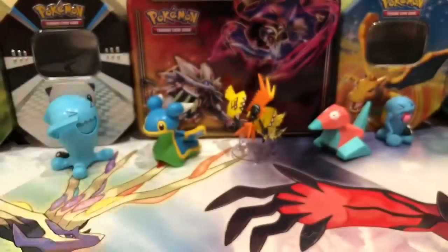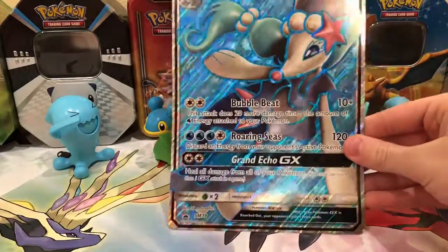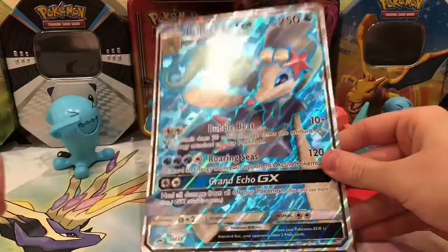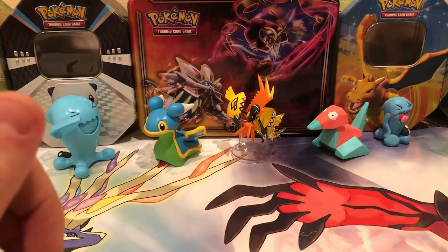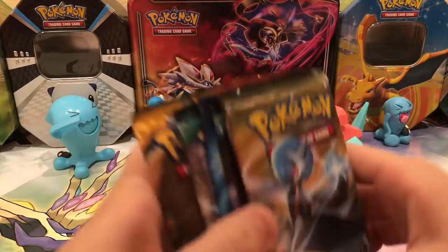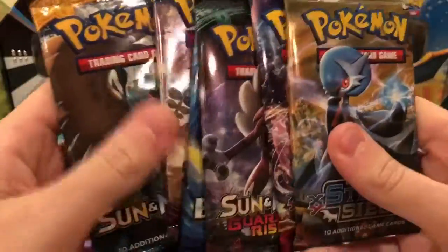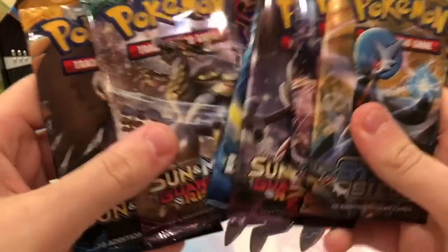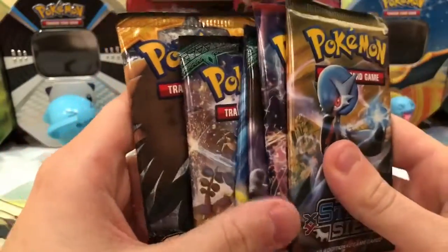I really love these pins. And then before we get to the packs, here is the jumbo card — I have to bend it over so it fits all on screen. And then the six packs: we got Sun and Moon base, Guardians Rising times two, Evolutions, Breakthrough, and Steam Siege.